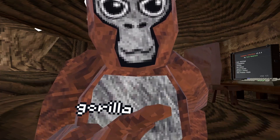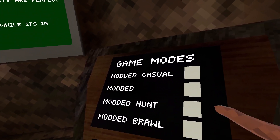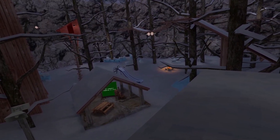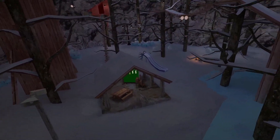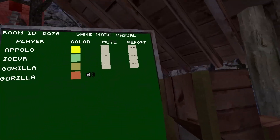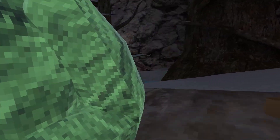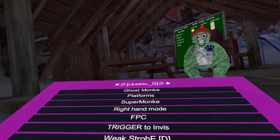Let's get started. I'm gonna go into a modded lobby — okay, modded casual. Alright guys, we're in a modded lobby. Let me just mute everybody real quick. Okay, I muted them. Now it's time to showcase the lil lean x l underscore zero mod menu.